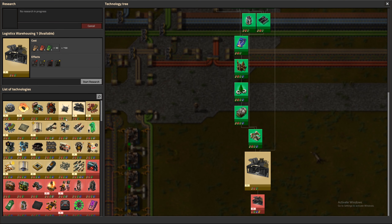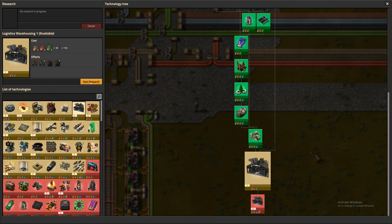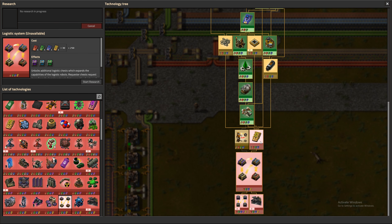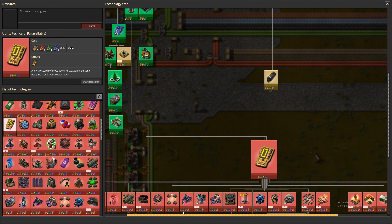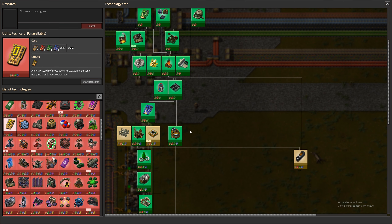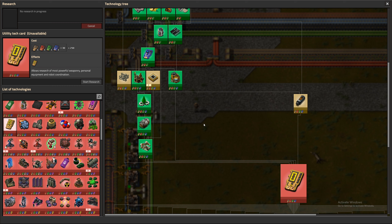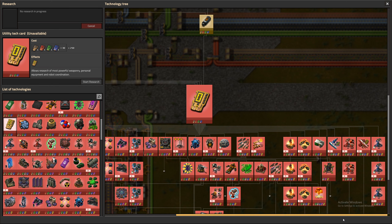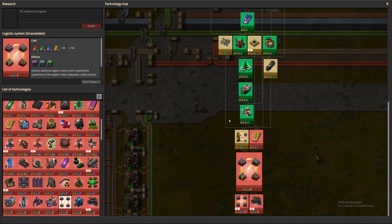Night vision research is done. Any other researches we can get out of the way now? This requires utility tech cards. Just thinking about if we can do stuff with robots other than having them in our inventory, but that doesn't seem like the case. We can't request them until we get utility tech cards and then research logistic systems.